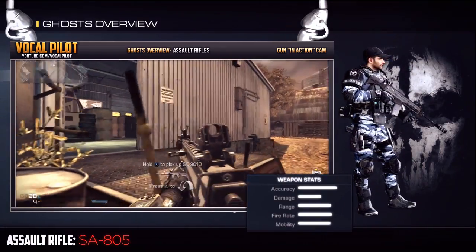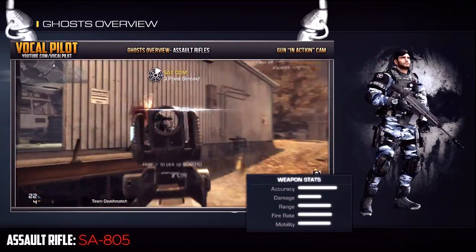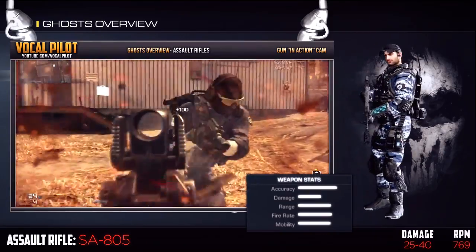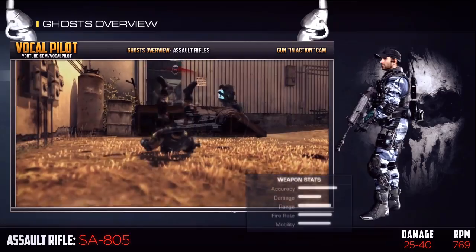Next up, we have the SA-805. This gun is very similar to the SC-2010, but substitutes a little bit of accuracy for a little bit more damage and a small increase in fire rate, making it shoot at 769 rounds per minute, but only doing 40 damage tops and 25 as the minimum. Overall, this gun might fit your playstyle, but I also feel that it is a weaker link, giving it a 6 out of 10.